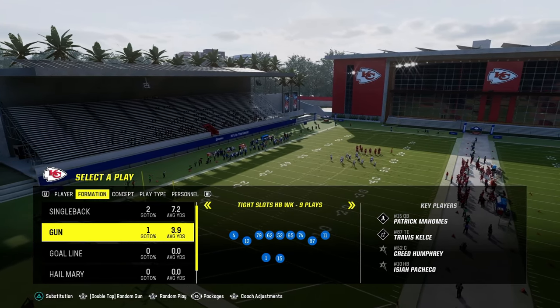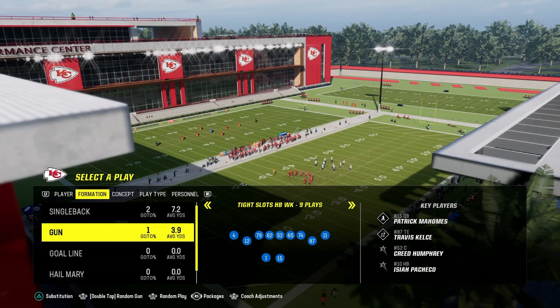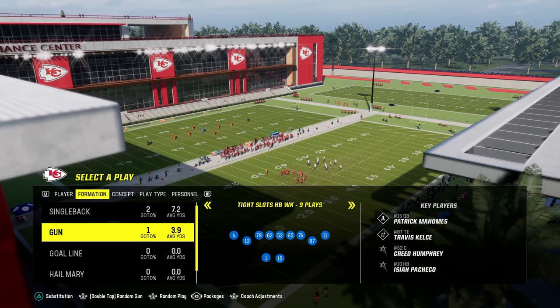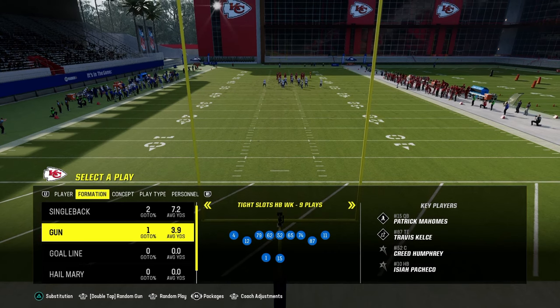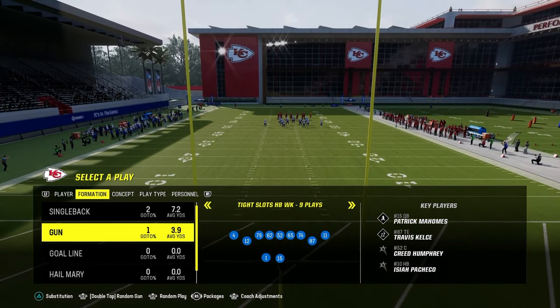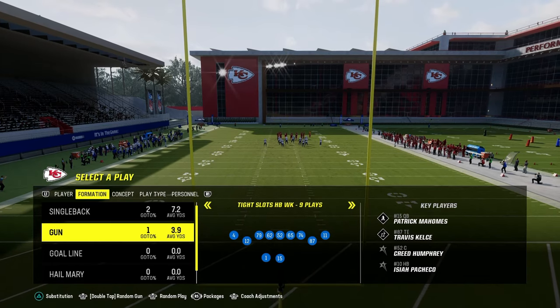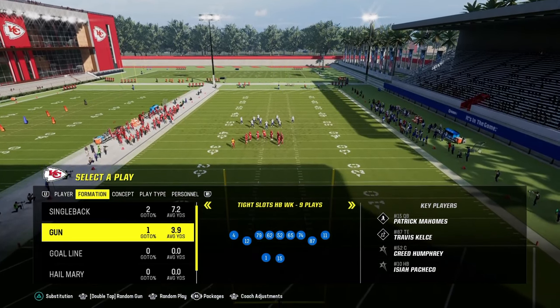In this video, I'm going to be breaking down a little Tight Slots Halfback Week mini scheme. If you want to get my full offensive e-book on this, it's available by becoming a member of my school.com community. It's only $10 to become a member, and it's going to get you access to all of my offensive and defensive e-books for both Madden and college football. The link is in the description below.